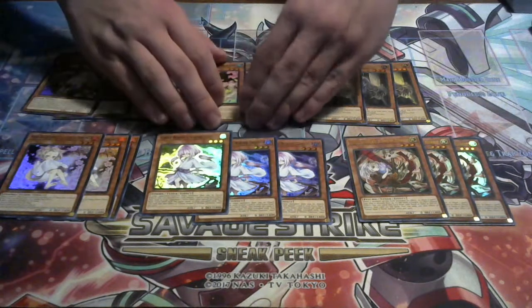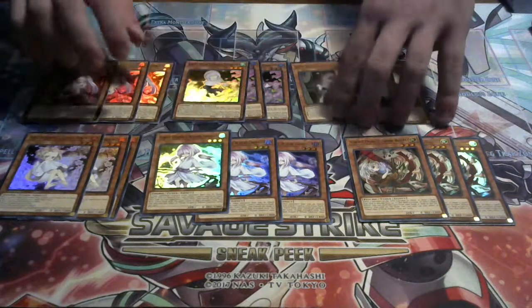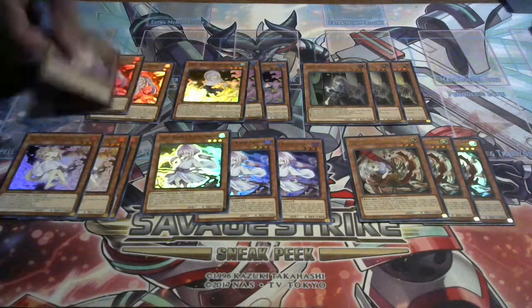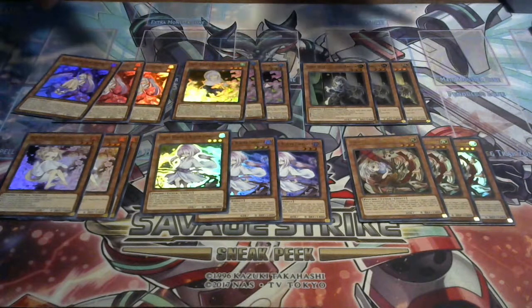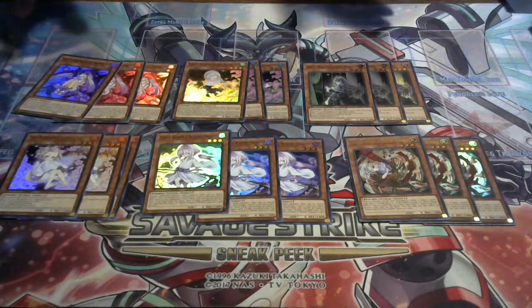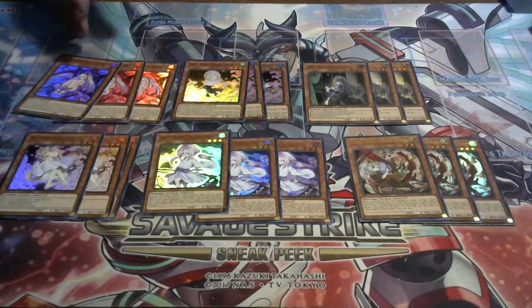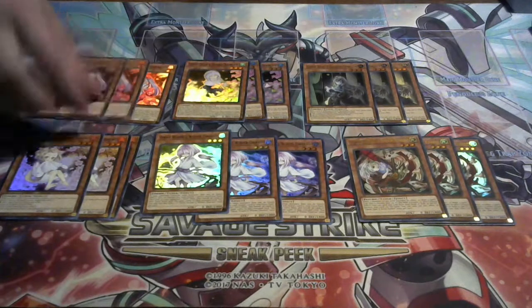Which is a really powerful effect in my personal opinion, because say if your opponent had a Fusion, Synchro, XYZ, or Link — so you get to Special Summon one monster from your Graveyard with a different card type. So if they had a bunch of Links in their Graveyard, you banish the Link and could Special Summon — for instance, for my decks as you've always watched, I do play Light Sworns a lot. I play an equal amount of Synchros, XYZ, and Links, so this could be very useful for certain decks depending on what deck I face.